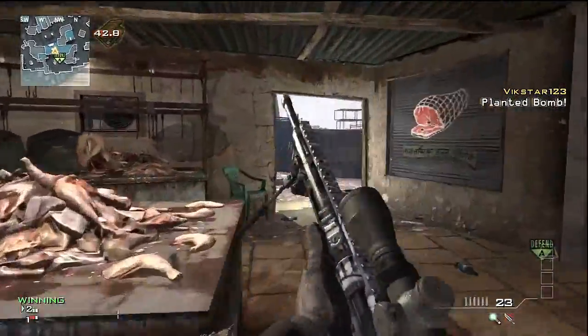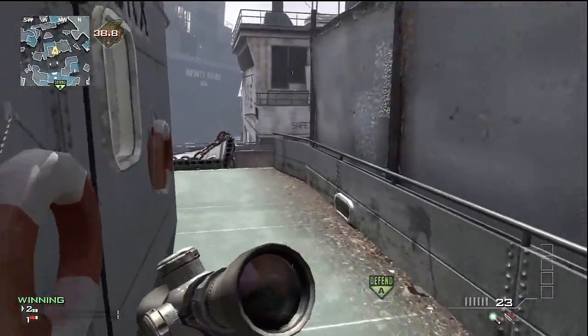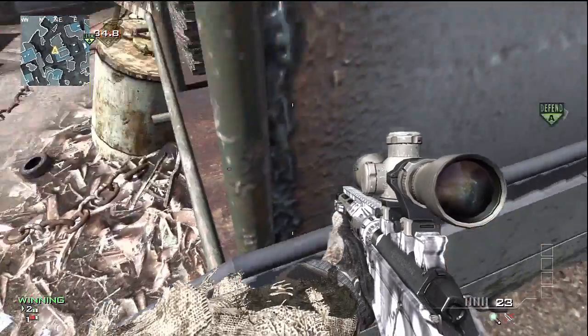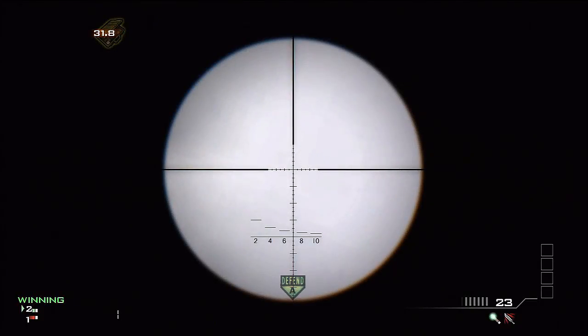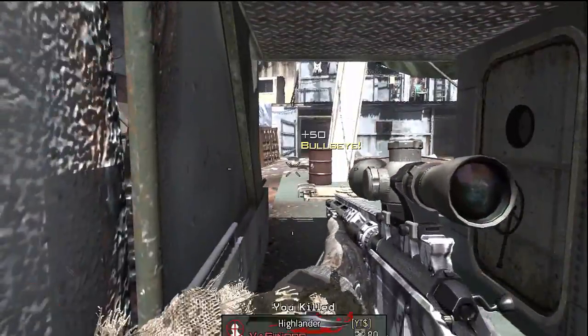The first one is right here — as you see, plant there just as demonstrated. Run through the slaughterhouse all the way over to this boat structure and there's a corner by this railing. Move yourself into it and line up directly above the A bomb site, then throw the throwing knife.